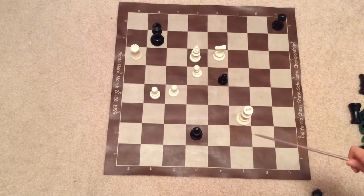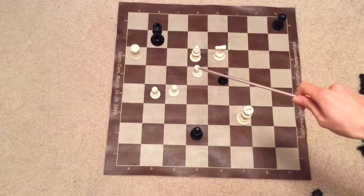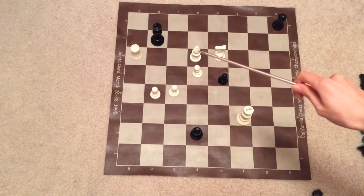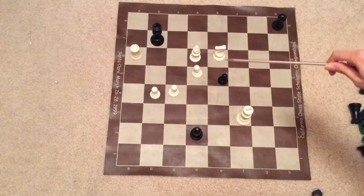Light's king is here. Light also has three pawns here. Light also has a rook, a bishop, and a knight, and they're on the same line.